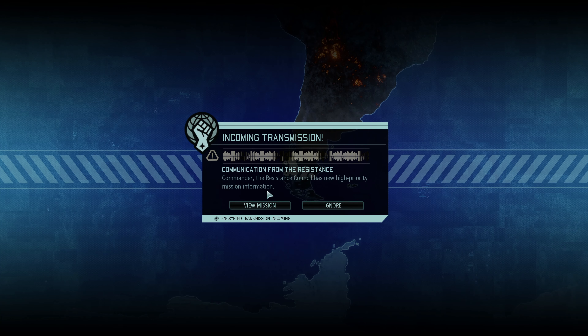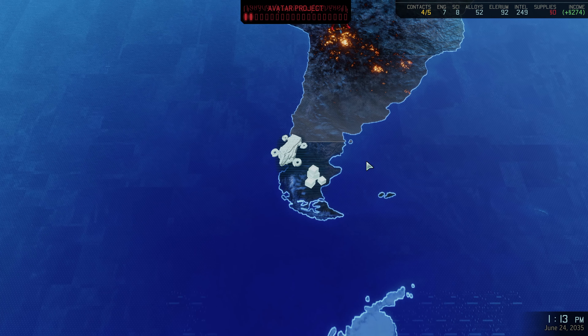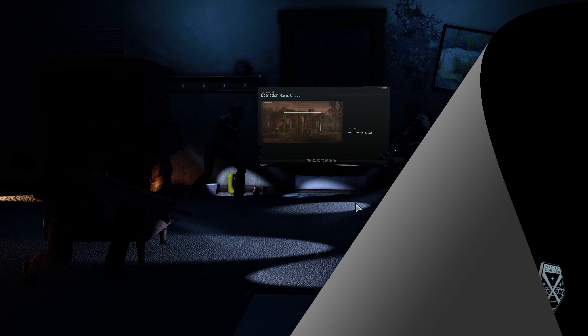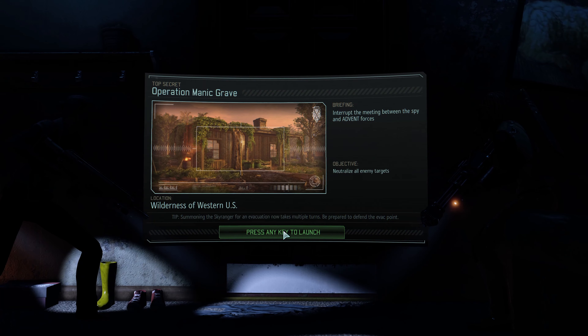Communication from the Resistance Council — new high priority mission! Let's view it. Security breach in the west — we may have found just what we were looking for. Quick response mission with one day two hours on the clock. Is this one we can handle in that timeframe? Let's find out — setting course for the Western US Precinct. Good news is we have a chance to get rid of the faceless; bad news is I don't remember who my haven advisor was to help out.